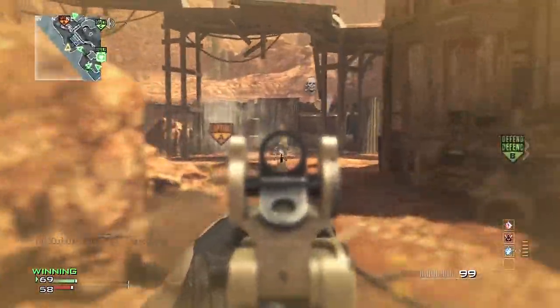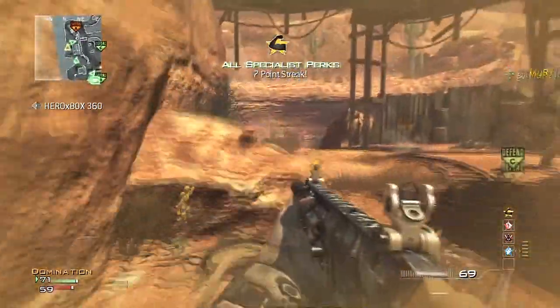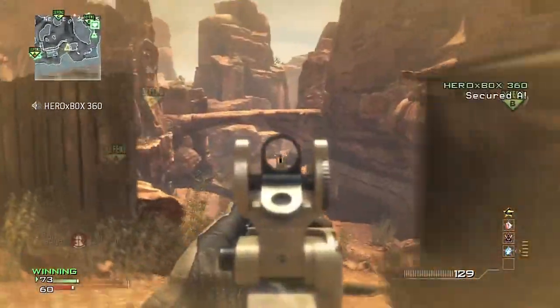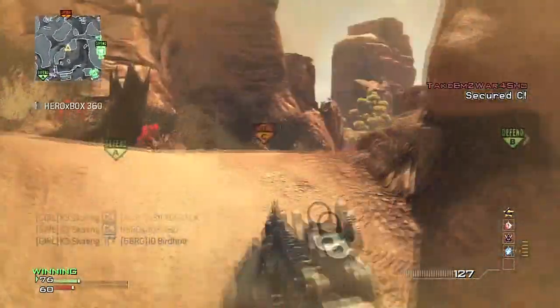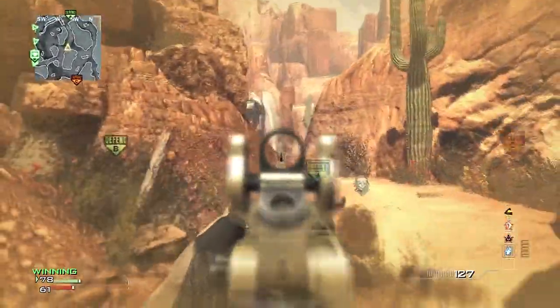Let's talk about Gulch a bit. Gulch is a very bright map — you'll notice after I call in the MOAB, you won't be able to see any difference. Gulch is one of those maps that you want to stay out of the middle of. This is definitely one where you want to run these little cutoff routes and you do not want to go down that river in the middle. That is just insta-death.